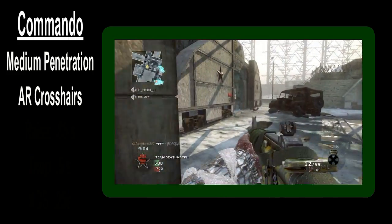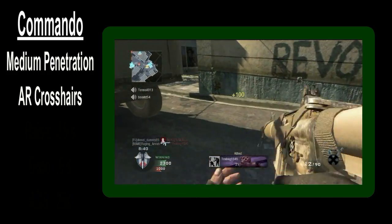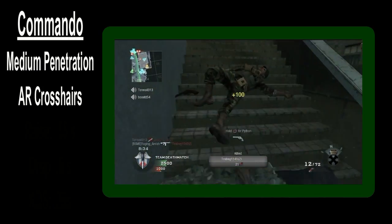I think you'll find that the Commando is okay when firing from the hip, but unless your enemy is pretty much at point blank range, it's in your best interest to aim down the sight. Contrary to what you may see in the movies, firing from the hip is a misuse of the gun's potential.